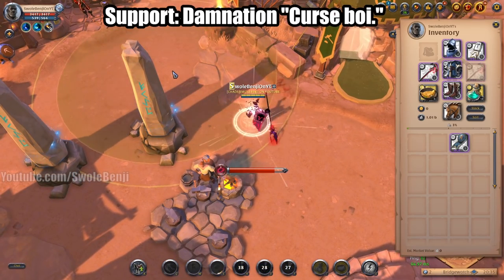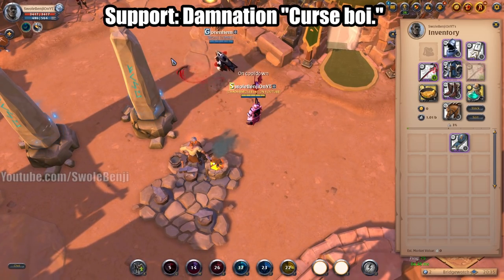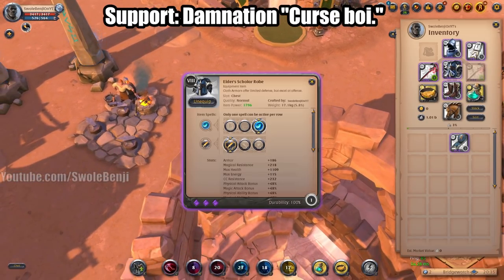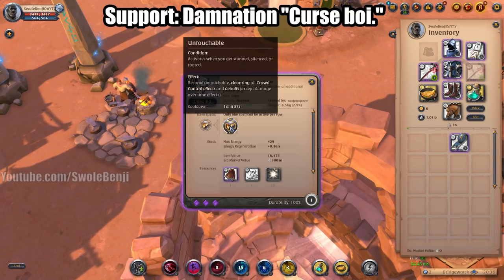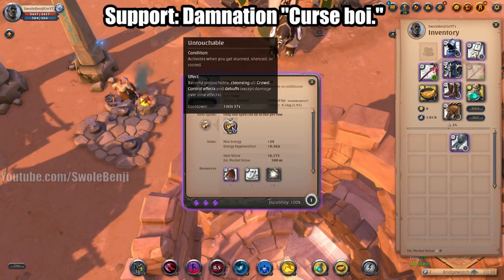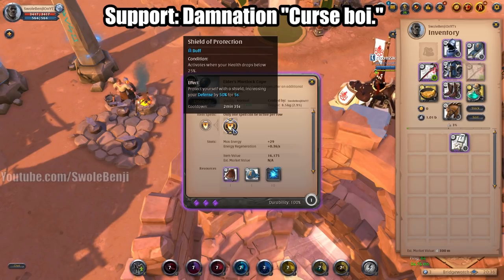After that you try to hold some people down and give them curse stacks, but by then you might be dead because you are in cloth — so you're going to be chugging Resistance Potions. Fort Sterling Cape — Untouchable — is what you'll use: if someone tries to crowd control you while you're channeling your Cataclysm spell, it will deny it. Otherwise use the Martlock Cape if you don't want to die.